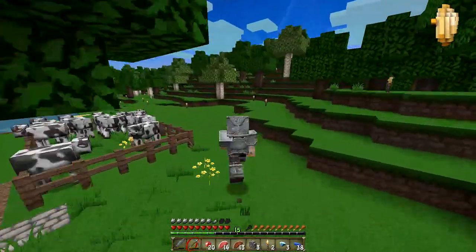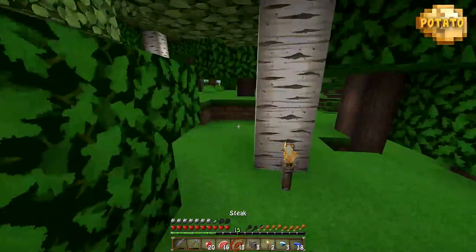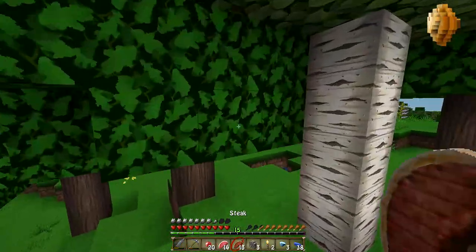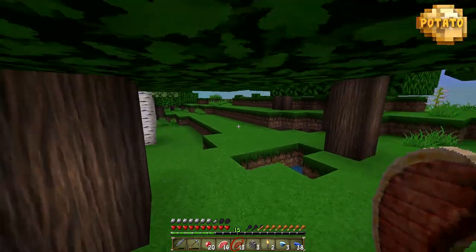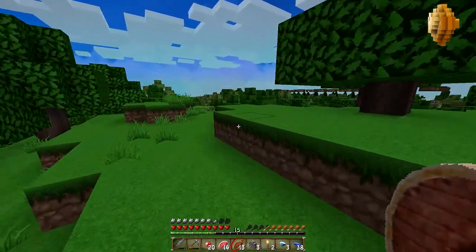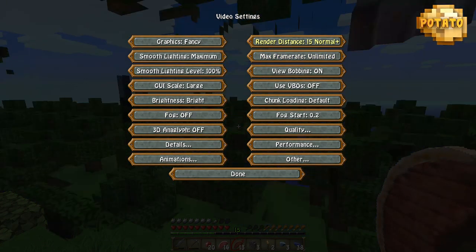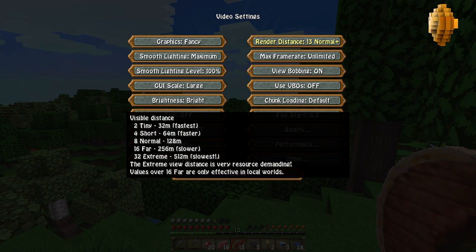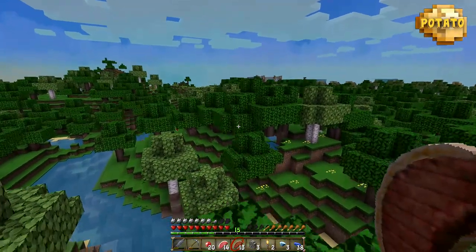Don't you guys just love the armor in this texture pack, it looks so realistic and cool. I'm gonna get to spawn this way. Render distance — there we go. I hate it when it does this, I can't turn it up more. Look at that — 12. Does 12 work? 12 works, okay, 12 is all good, spawn's that way.